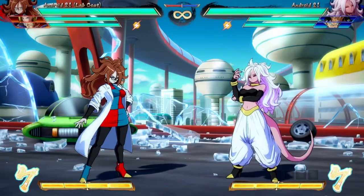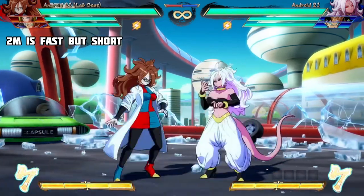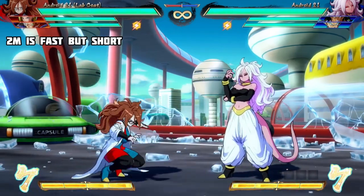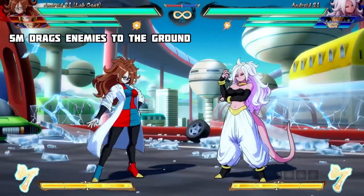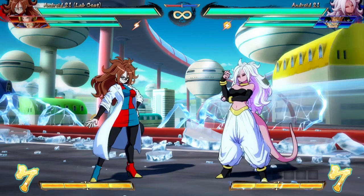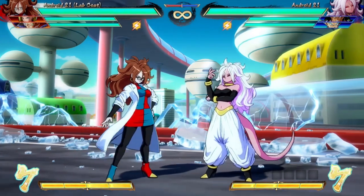Her mediums are double hitting. 2M has an 8-frame start-up, which makes it very fast. However, the first hit of this button has very short range. 5M can be used to drag enemies down because of its fairly large upward hitbox. All of these buttons so far, apart from her auto combo grab, are minus 4 on block, which means you can backdash without being punished.